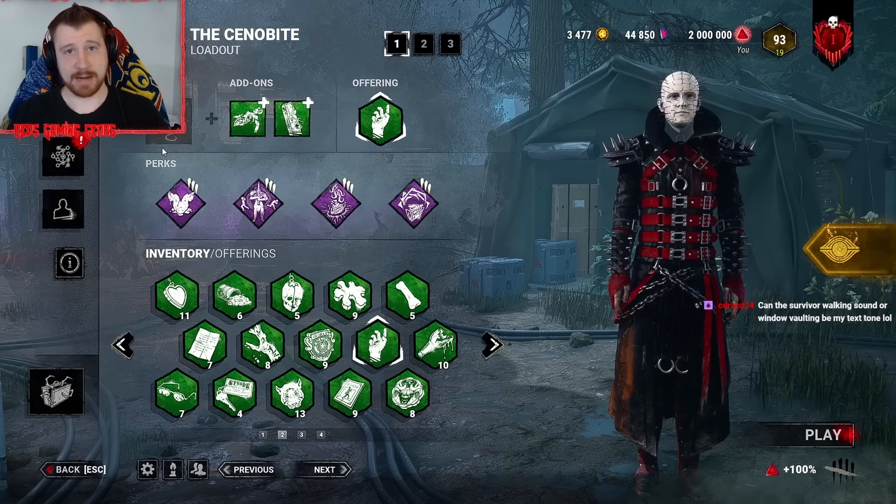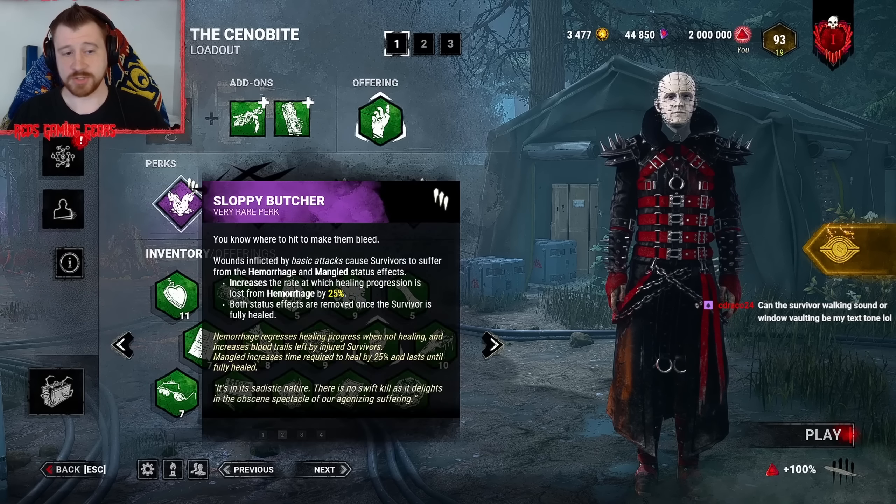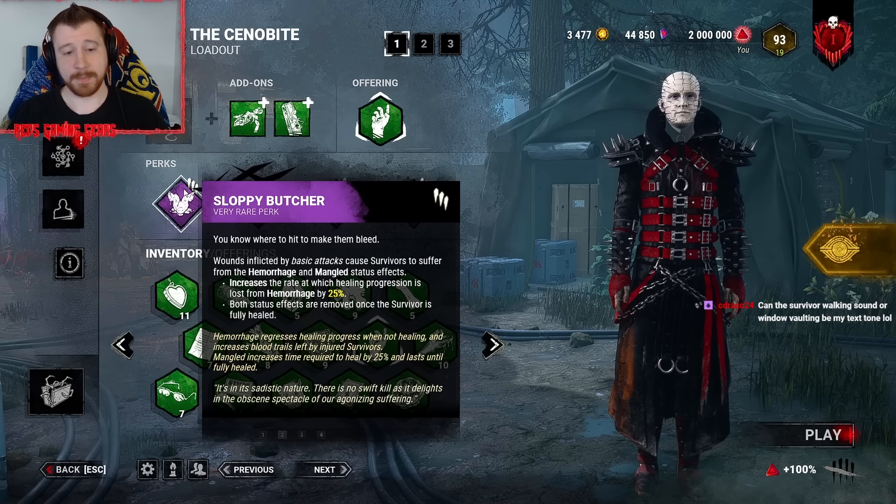Let's go ahead and quickly break down what we brought for Pinhead today, which is going to be Sloppy Butcher, which gives the Mangled and Hemorrhage status effects on basic attacks.